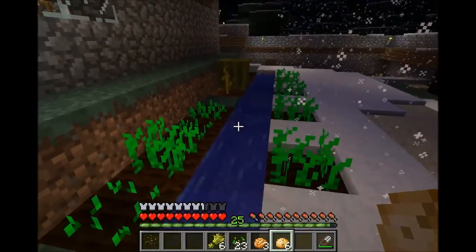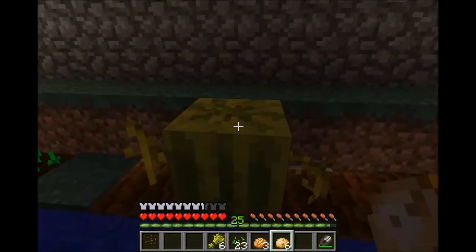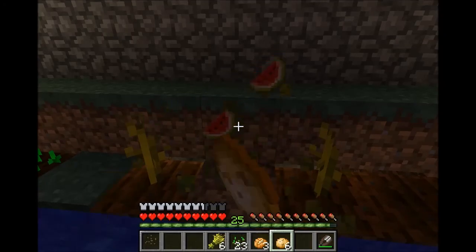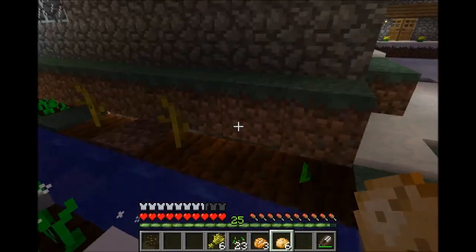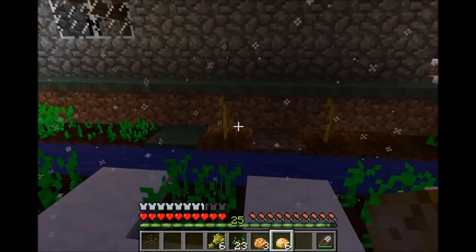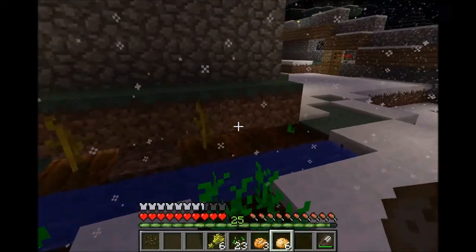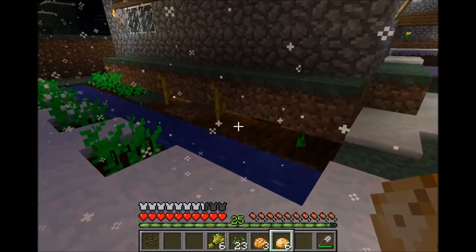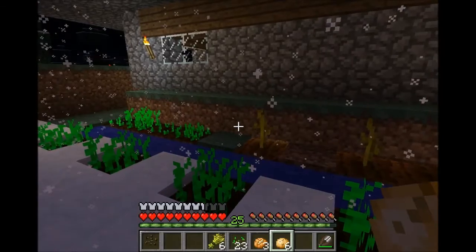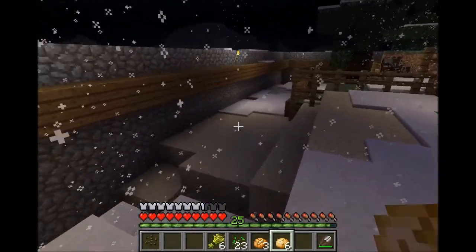So actually those are potato plants, and these are carrots — none of which are ready. Oh, and here's a watermelon. I found out that you have to plant the plant, so to speak, and then next to it will spawn a watermelon or a pumpkin. I think this is my pumpkin plant, which I accidentally hit when I was harvesting — so that's growing from seed again.